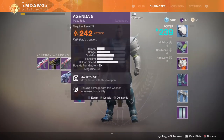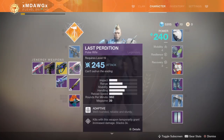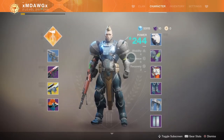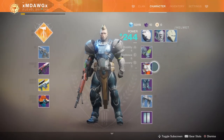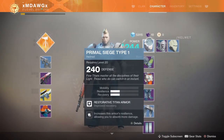Alright, so let's put on our gear that we actually typically are going to be going with. We've got a 243 Scout, 245 Pulse. Right now we're using this exotic sniper just because it's the highest rated. And we just got our new chest. So our power rating now is 244.